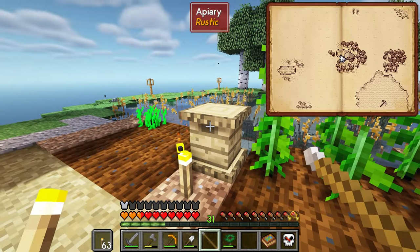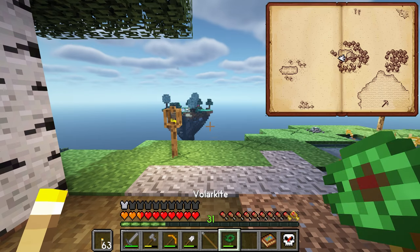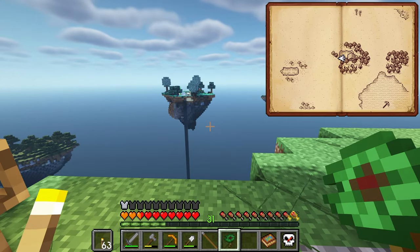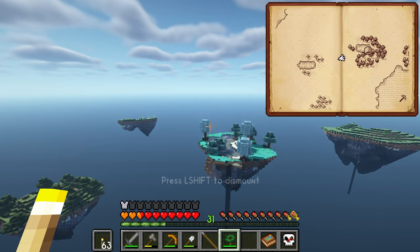I've just been putting in more apiaries and getting more hemp — we're going to be needing the hemp pretty soon as well. That means basically the start of immersive engineering. Let's go over to our shoggoth farm, and while we're heading over there I'll describe what I've changed.